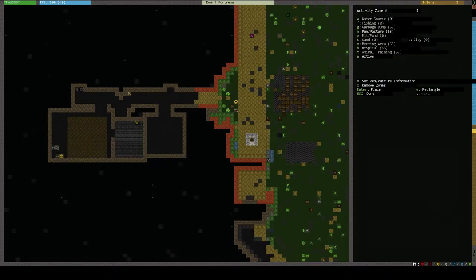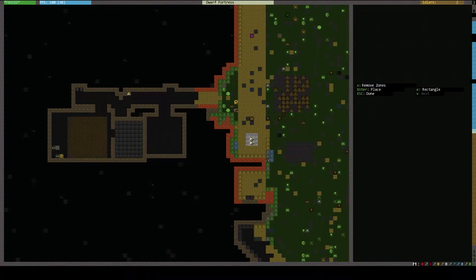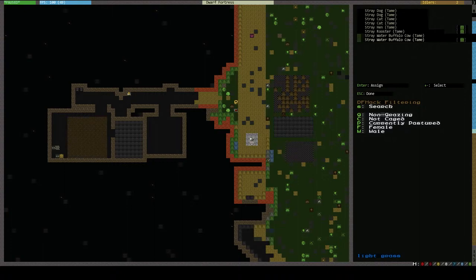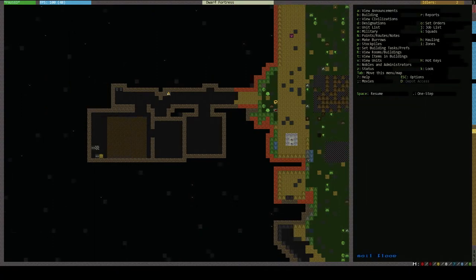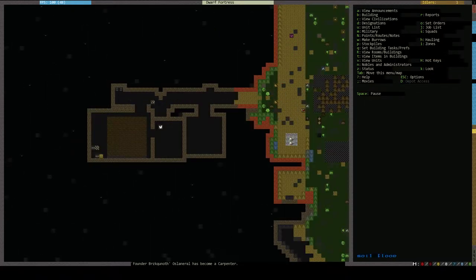I think here I'm setting up a pen for my hens to stay in. I hadn't realized yet, but I had a lot of my grazing animals indoors — they all go to the meeting area, and of course in there there's no grass. So I finally decided to get them upstairs because they were starving. Set up a pen outside, got the dwarves to lead them up, and it didn't take them any time at all to start clearing out the whole little pasture.